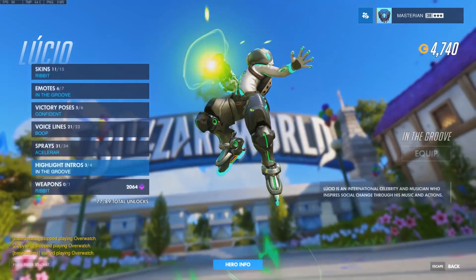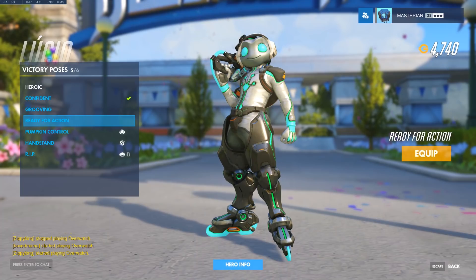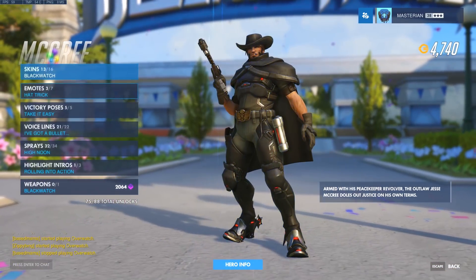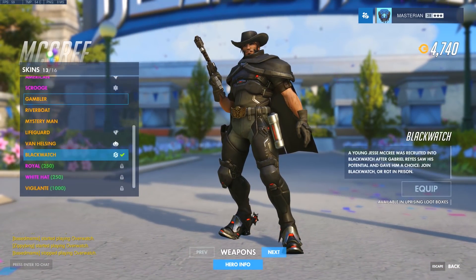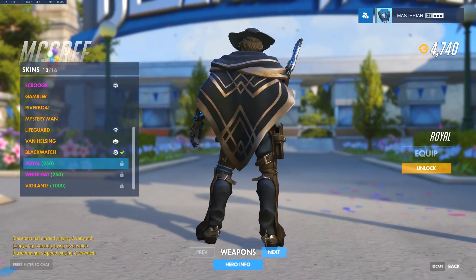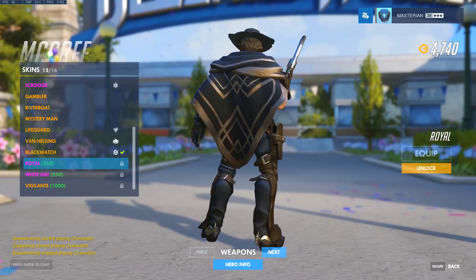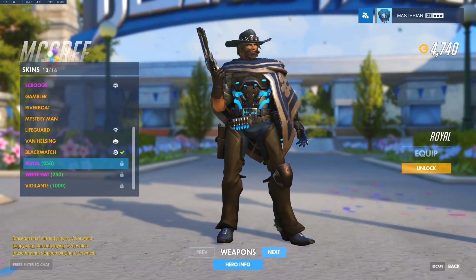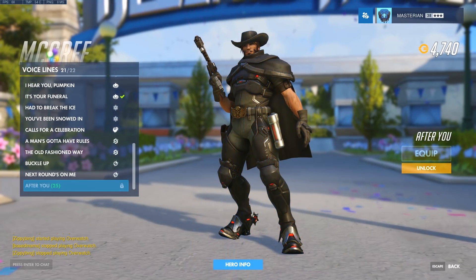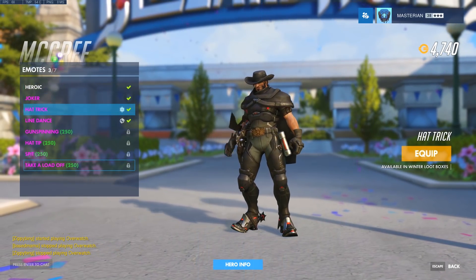McCree — that item looks like something old. I'm not sure if there are any new victory poses now that I think about it. He did get a new skin though — Royal. It has the dead eye logo on it which looks very nice. I also like the blue in the middle of the chest — I think that's a really cool detail. Just double checking — no new emotes either.